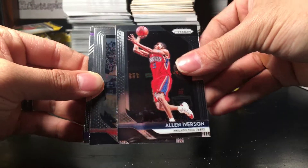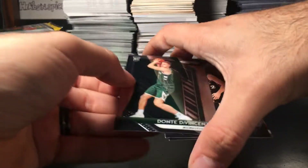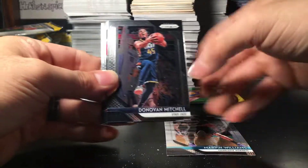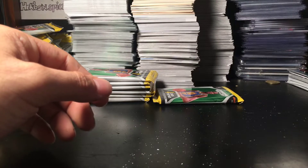Next up: Allen Iverson, Seth Curry, John Stockton, and rookie of Dante DiVincenzo. Second to last pack. No color in this one: Marvin Williams, Donovan Mitchell, Trae Young emergent rookie, and Enes Kanter. I don't think I got any color in that pack — very little color, just only one colored card.